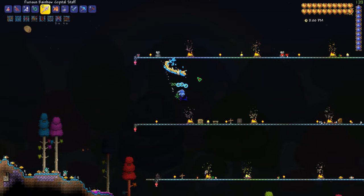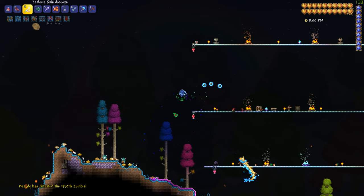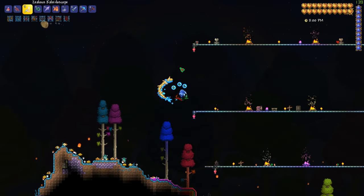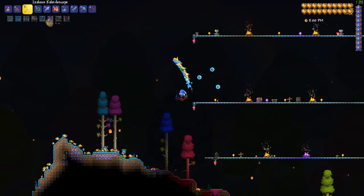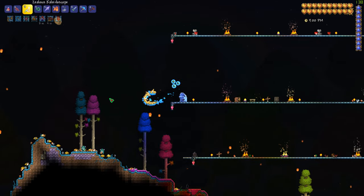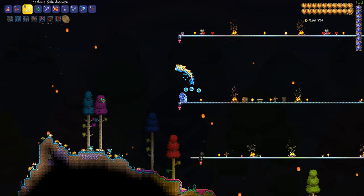You can see the Prismatic Lacewing popping up down there at the bottom. I set up a sentry with the Spooky Armor, which lets me deal more damage with my summoned creatures and spawn more of them. The lacewing only shows up between 7:30 in the evening and midnight. You also need to be in the Hallowed biome — I actually expanded mine out and bought some seeds, because apparently if you go outside the biome she can disappear. You can also capture the lacewing in a bottle and release it during the day, which makes the fight harder.